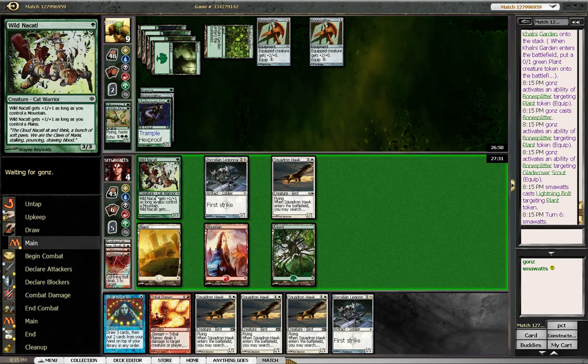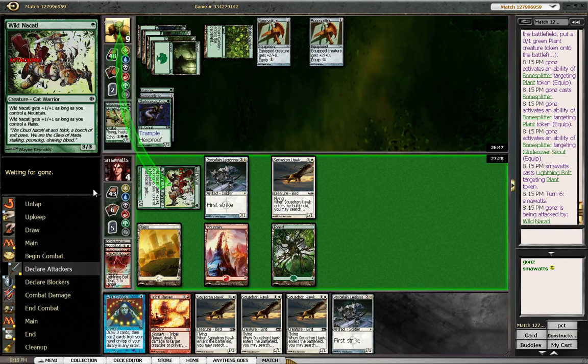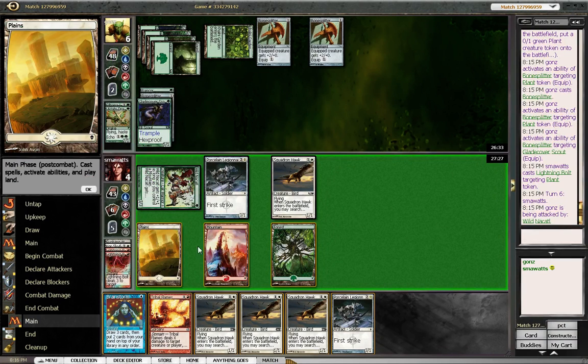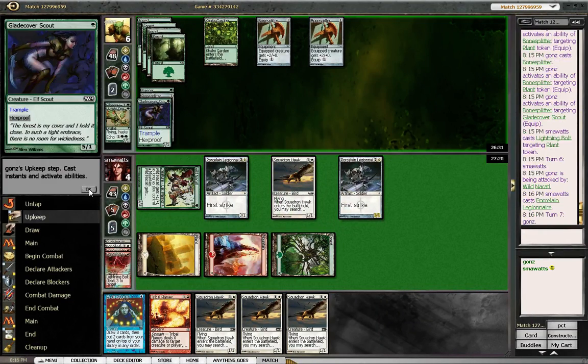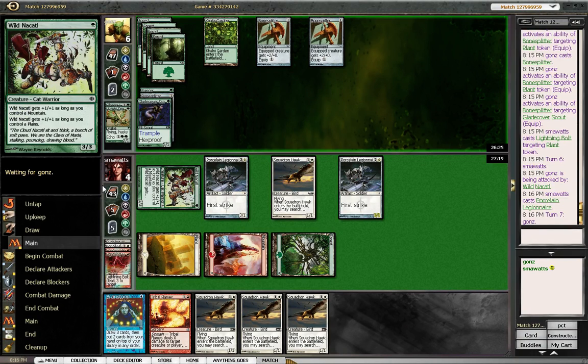I should have attacked with the Squadron Hawk there. I think our best plan is to cast this for its full cost. Now I'm less worried about him ripping a Giant Growth because I can just double block — he'd have to make it a six or seven toughness, and I don't think there's anything that does that with one card.